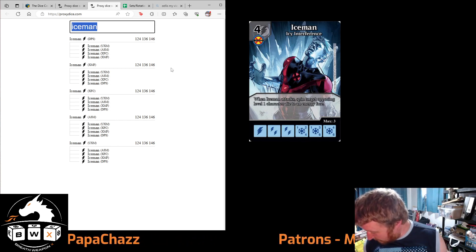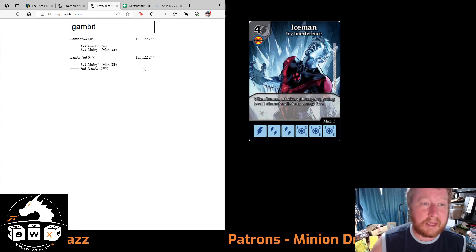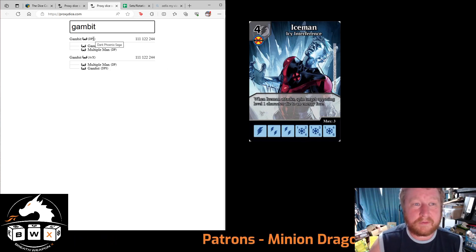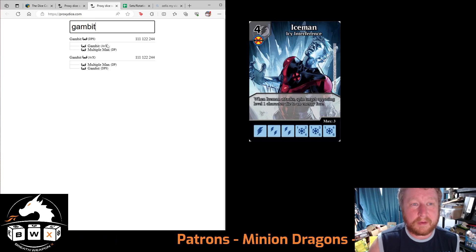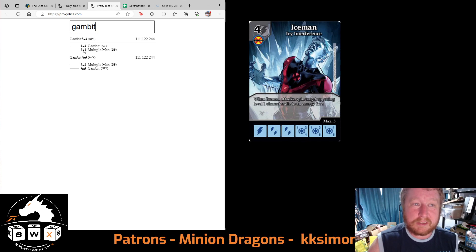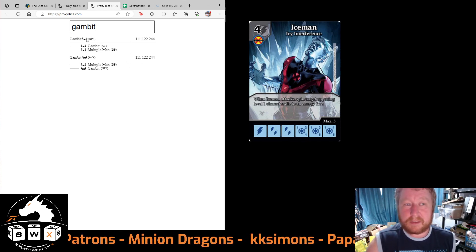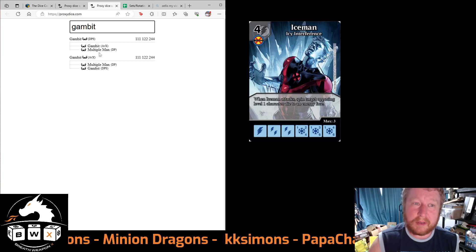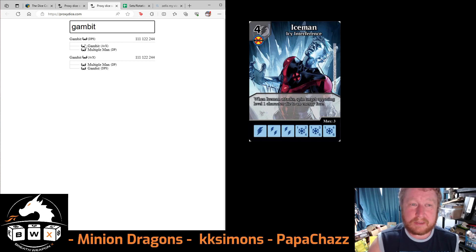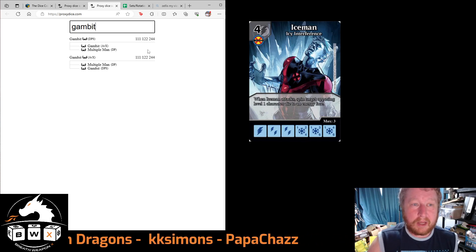Let's try another example — Gambit. Gambit from Dark Phoenix Saga, Gambit from Avengers versus X-Men, and Multiple Man all share the same energy and the same stats. So if you were using Gambit, you could also use Multiple Man dice and vice versa — the only difference being the image on the die.